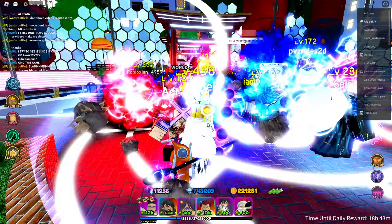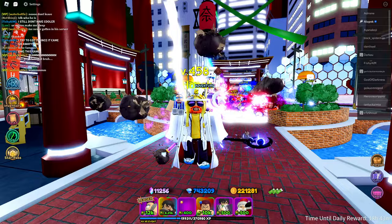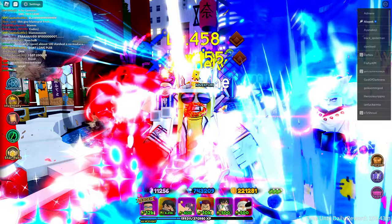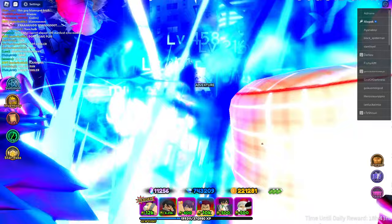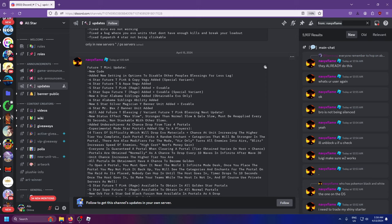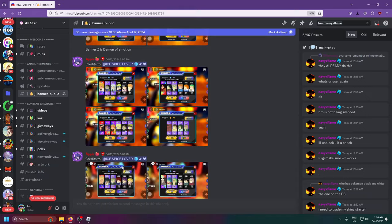What's up guys, they finally added portals into All-Star Tower Defense, so let's go try our first ever portal. Before we try it out, I'm going to show you guys all the information. How do you get portals? You get portals in infinite mode - all you have to do is play infinite mode, and every 10 waves you have a chance to get portals.